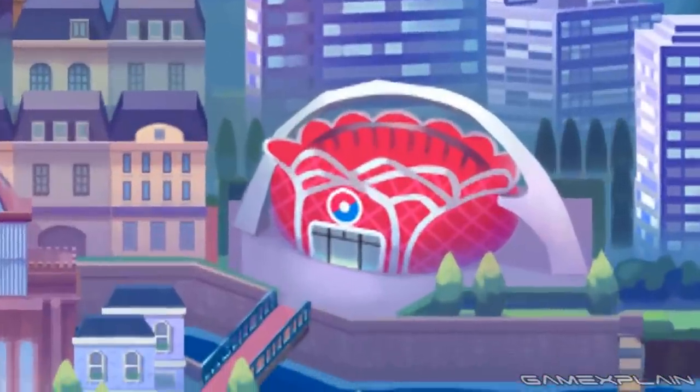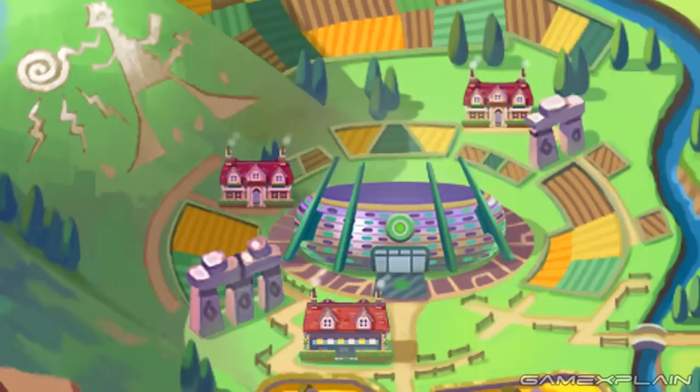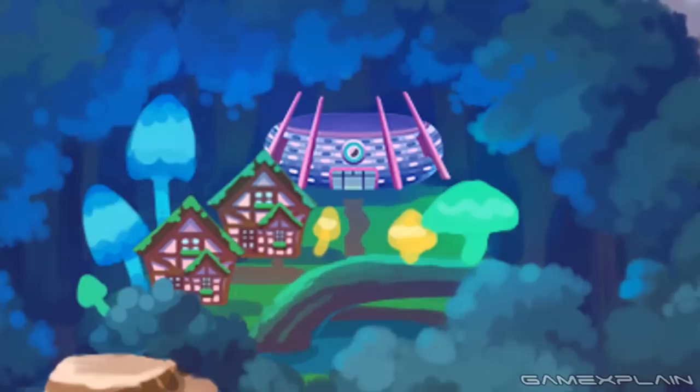Before getting to that, we also see our final stadium. But rather than a Pokémon-type symbol, it has the Stadium symbol. Previously we've seen Grass, Water, Ice, Ground, Fairy, and Dragon — all of which we're positive will be the themes.